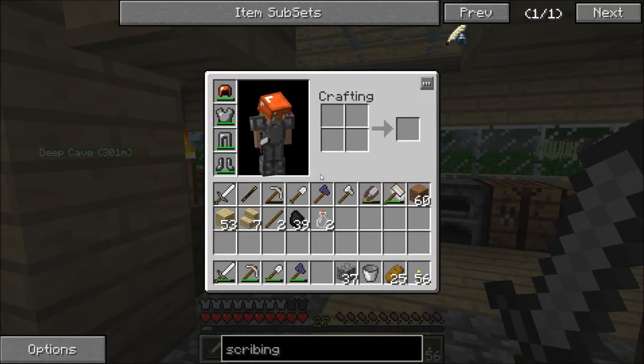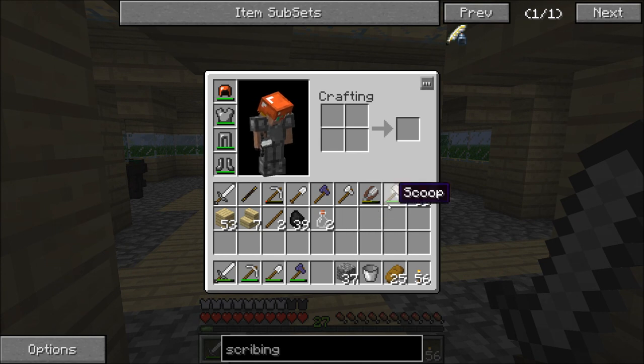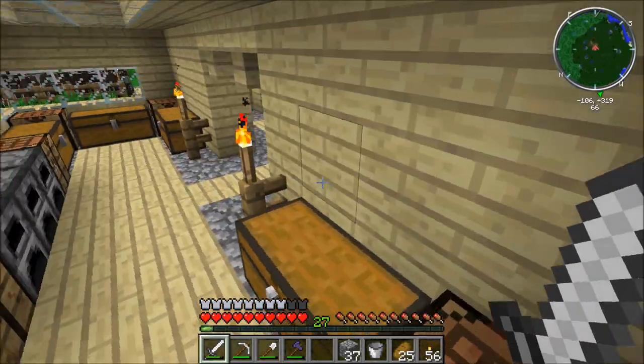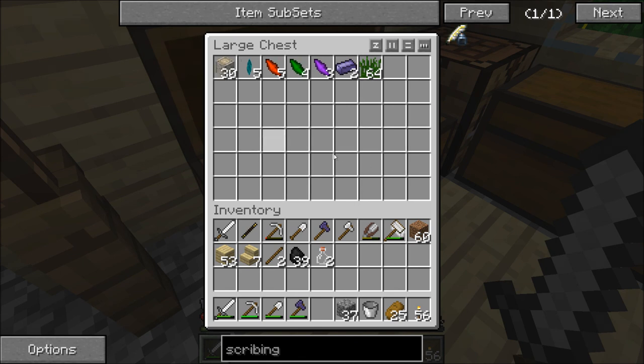I got another Thaumium axe, and I got some more various materials. I know I picked up a silverwood tree, so I have a silverwood sapling here. And this is like my Thaumcraft thing, where I put all my Thaumcraft stuff. I don't think this is actually Thaumcraft related, but I use it for the crystal aspect and nothing else, so I figured that would be a good place to put it.